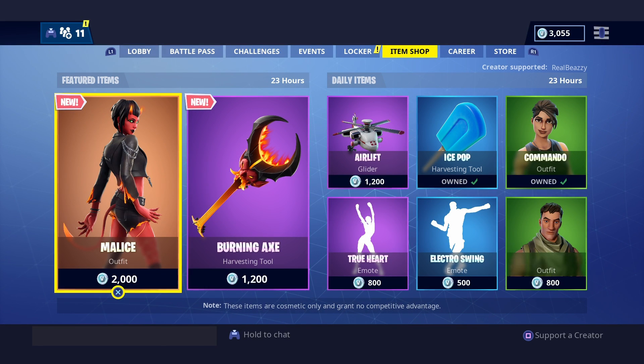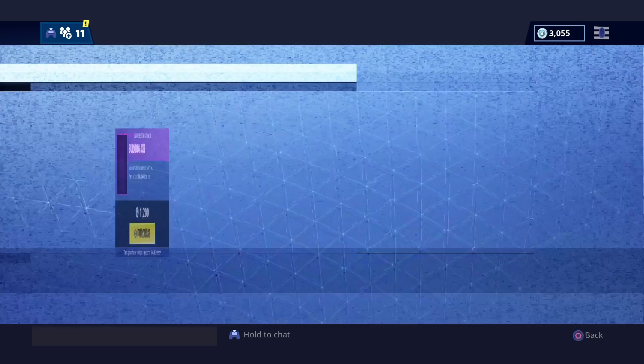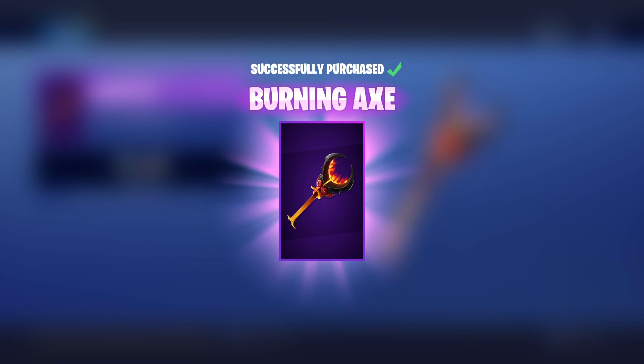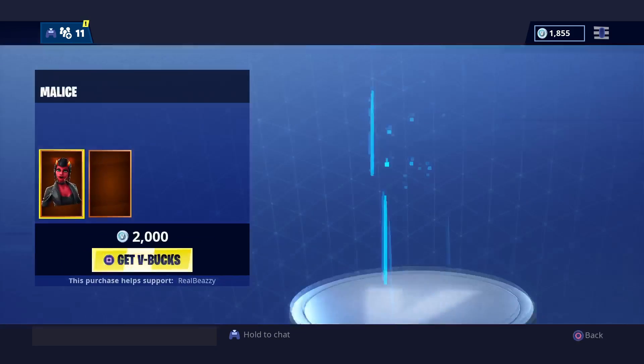As you guys can see, we got a new item shop, new pickaxe, new skin. The new pickaxe looks really cool — $1,200 for that. It's called the Burning Axe, so $1,200. I'm going to go ahead and buy that and review it. And we got a new skin as well that came out with this, so we'll have a look at that real quick as well.